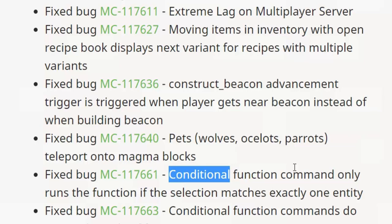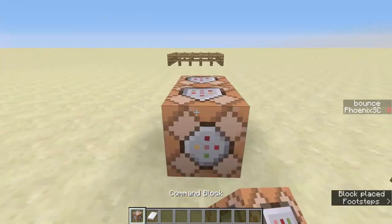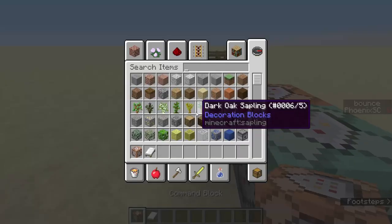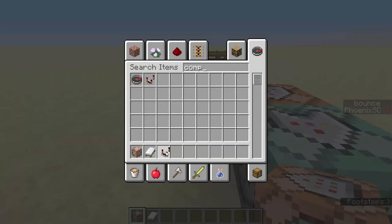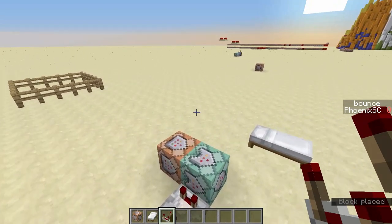Hopefully you guys got something out of this. Pre-release 6 does come with a lot of bug fixes, so I didn't really make a video on it, but this is something that has been concerning for a lot of people and I did want to address it. The best way, if you simply want to do something like this, is chain conditional always active, or the alternative is comparators — that works as well. Entirely up to you.